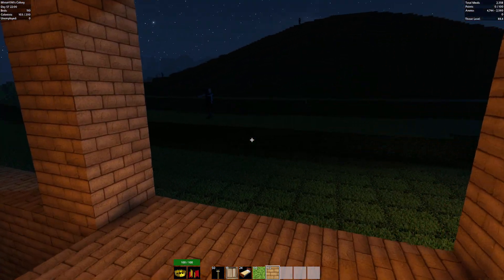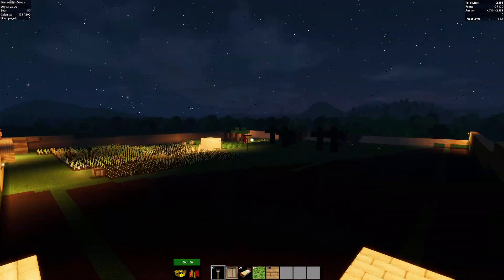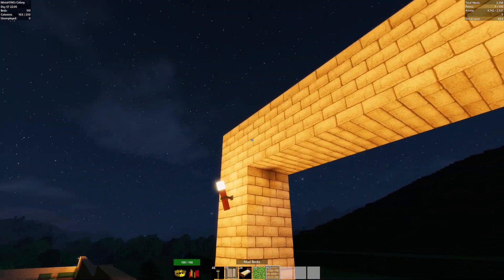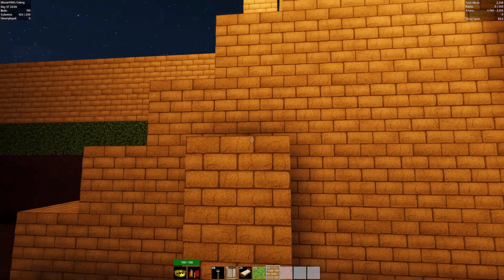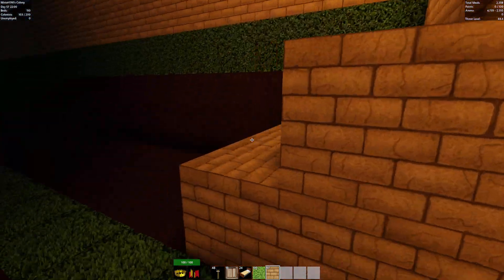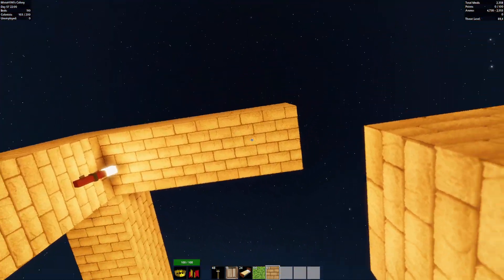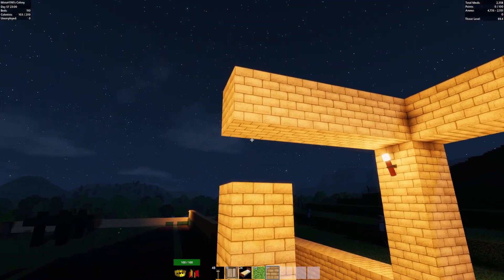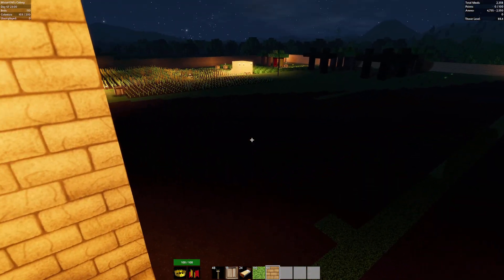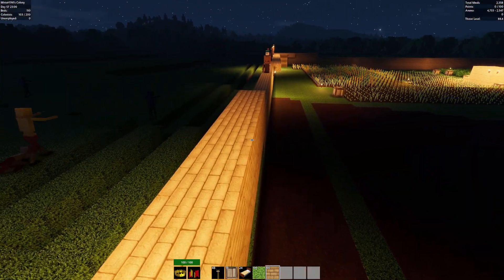We can put one light tower here, one torch here, and then we need to cover this up as well. My vision is slowly coming together. The issue with this is it's taking up all the space that is vital, but honestly we have unlimited space underground so I don't need to worry about this.